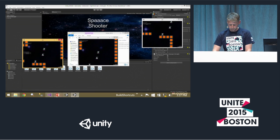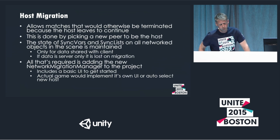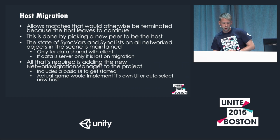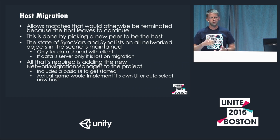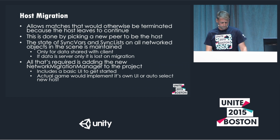There are caveats: you do have to be using SyncVars and SyncLists — the higher-level API — because that's how we migrate state and repair the damage when the host goes away. All data from the server relevant to the match needs to be synchronized this way. If you have a server use case where it's inappropriate to send trusted information to the client, network migration would not be for you, because that state would be lost the instant the original host goes away.